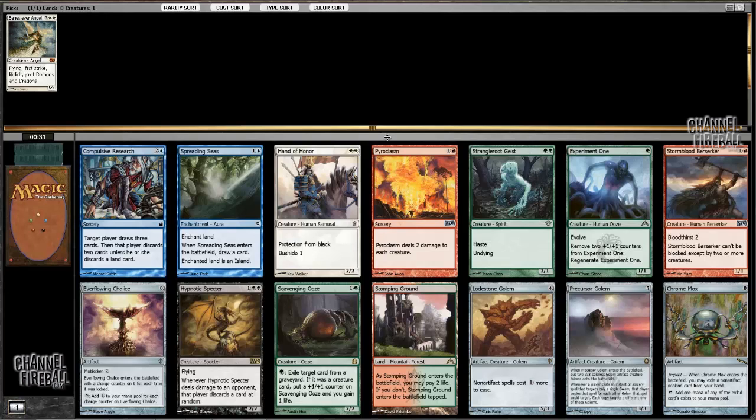Everflowing Chalice is pretty good in Cube. Stomping Ground might be the pick. Chrome Mox is certainly awesome in some decks, but not every deck. It's actually kind of a tough pick. I think I'm gonna pick Scavenging Ooze.